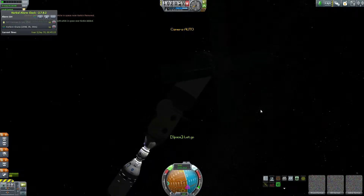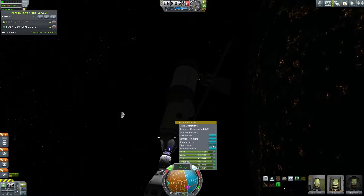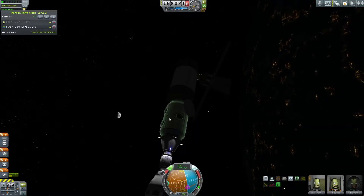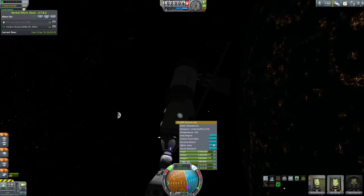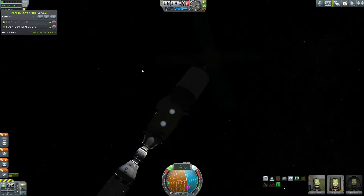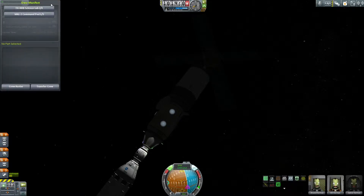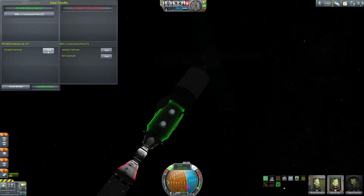Everything's staying unmanned. I've got a space shuttle built, ready to go, but I decided to stick to unmanned flights so I could fill out a video, because I'd really like my first space shuttle flight to be done in one long take — just to demonstrate that I flew to orbit, performed the mission, and brought it back safely, all in one go without saving and reloading. Just a little verification on my part that I am staying honest.